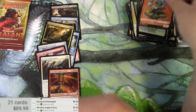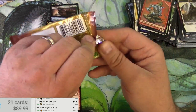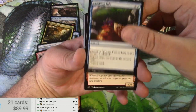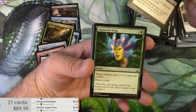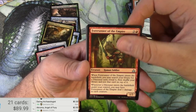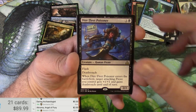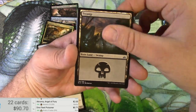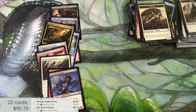Alright — Ixalan is the last pack for this video. Bombard, Forerunner, Pirate's Incursion, and a Dire Fleet Poisoner — 71 cents — and a Vampire token. Okay, that does it for this video. Thank you very much, stay tuned for the next one.